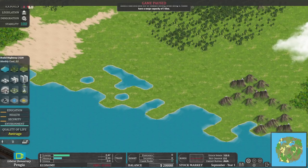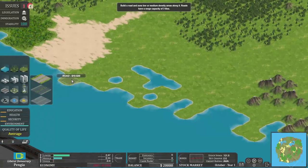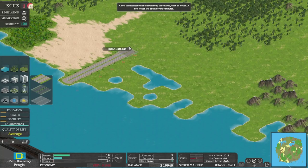Everything is built off roads. The tutorial says: build a road and zone low or medium density areas along it. Roads have a range capacity of three tiles, like good old SimCity. We're going to be building in the desert area. Let's build ourselves a regular highway — that one costs just one maintenance per month, whereas the other costs three. So let's build along here and then across like that.